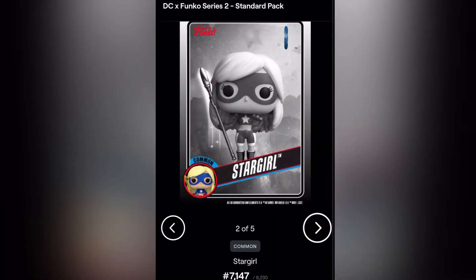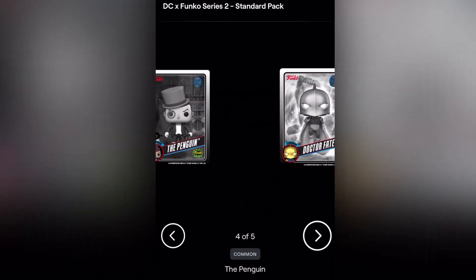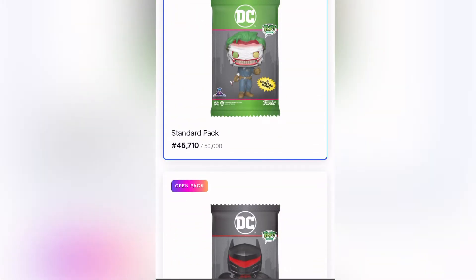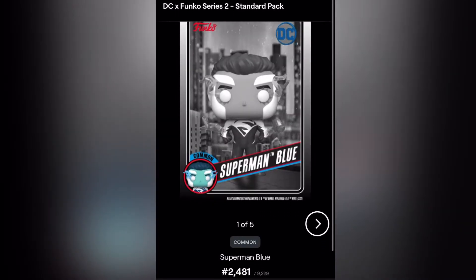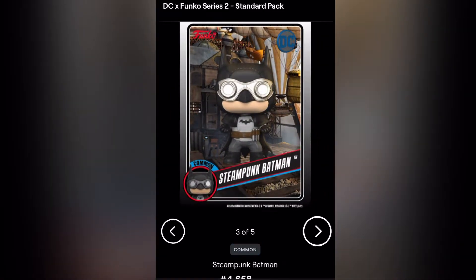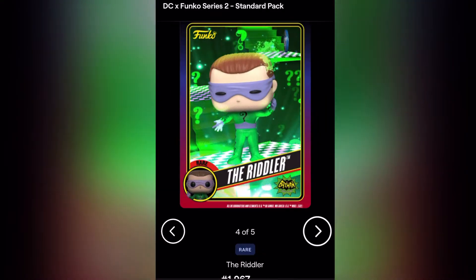Huntress, common, common Stargirl. The Penguin, common Dr. Fate, common, common Stargirl. Geez Louise. Only got two more standards left. Common Superman Blue, rare Huntress, common Steampunk Batman, rare The Riddler — woo!